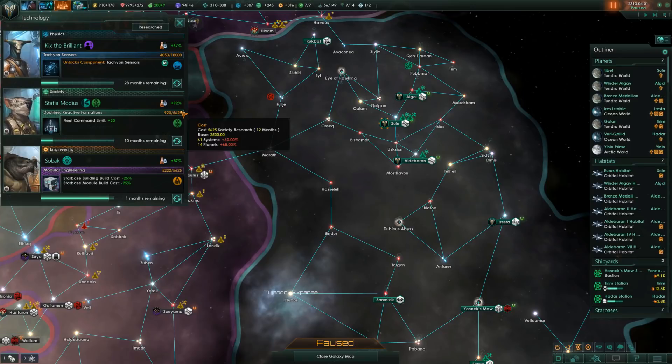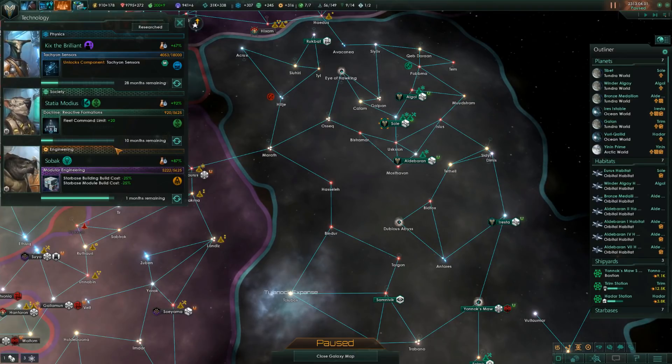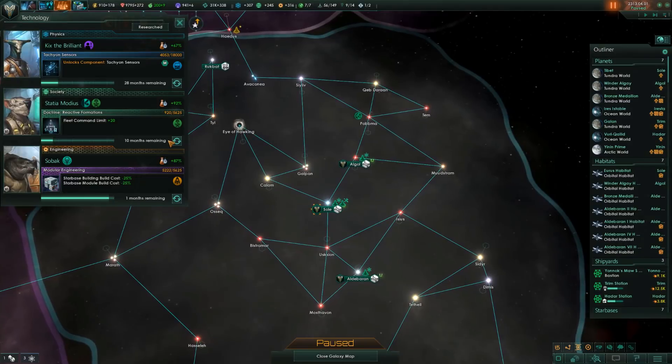Interestingly enough, your first system and planet do not actually count in this total. However, they're displayed as the 61st system, although you only get penalties for the 60 that you have claimed after your initial spawn. Next up, you have your research progress — the amount of months you have remaining is the total cost of the tech divided by your current research speed.